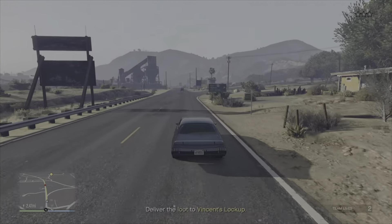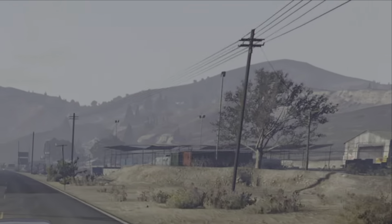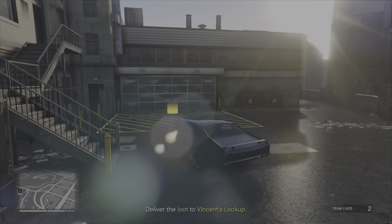Here we are heading down the road just outside Harmony. We are losing the cops right now, and it's an easy drive all the way back to Vincent's lockup.